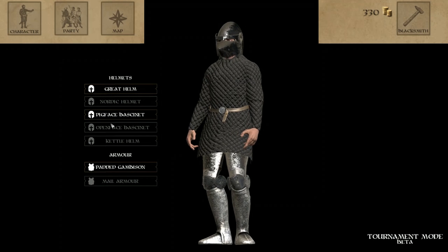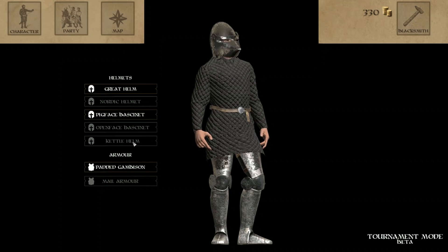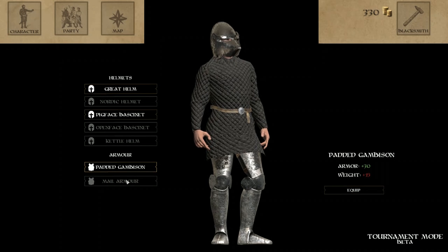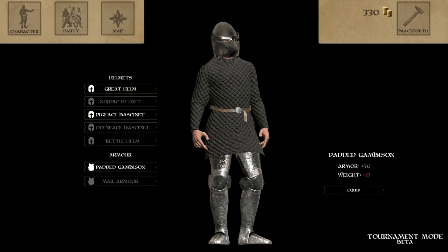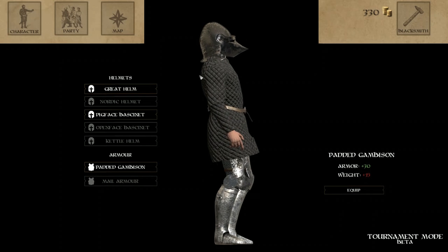He's got like five helmets — there are five helmets in this game and two armors, two chest armors. There's no leg customization or hands. It's just really simple, not that much.